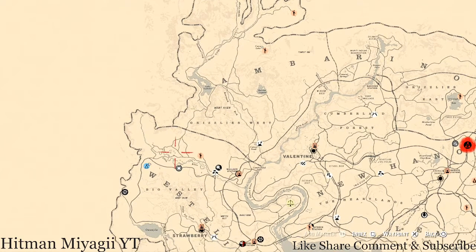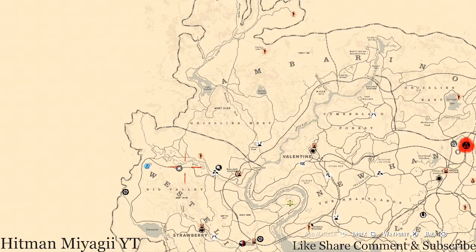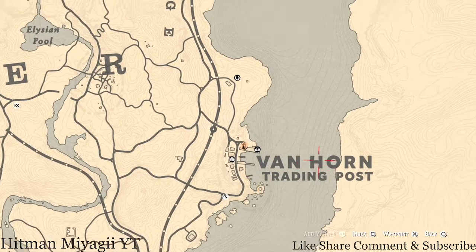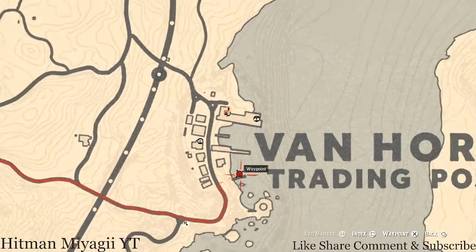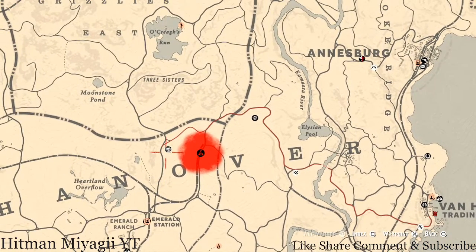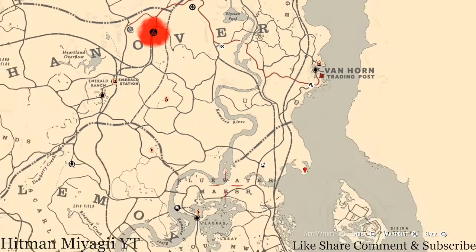If you can't find a spot, sometimes switching lobbies will help because a lot of people may have this spot taken already. The next thing is the Caribbean Rum antique alcohol bottle, which today is inside Van Horn, right next to a dock. Go onto the boat next to that dock, up the ladder onto the second level, and you'll get the Caribbean Rum antique alcohol bottle. It helps with the moonshine shack recipe and you can sell it for around $200-250.